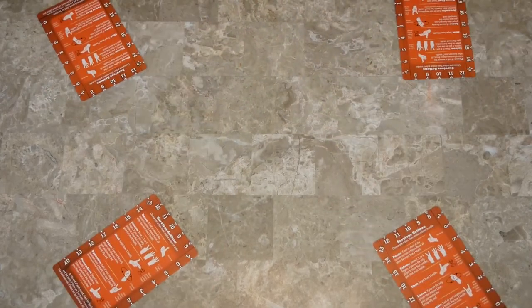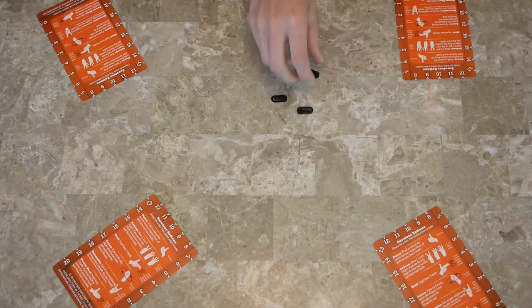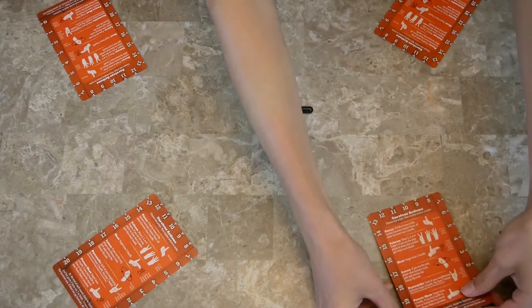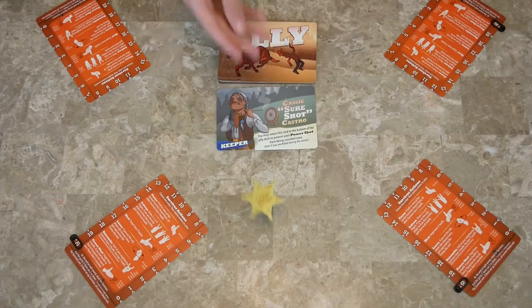To set up, give each player a player mat. We're going to play a four player game. Give each player a little marker to put on their card, and then everybody puts their health at 20. Take the ally deck, shuffle it, and put it in the center, then flip over the top one. Place the Sheriff token in the center. You are now ready to begin.